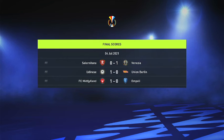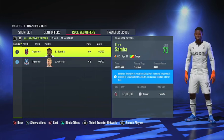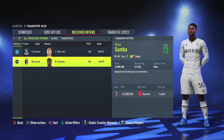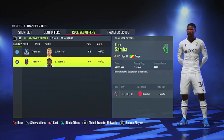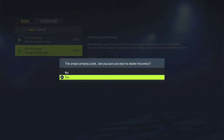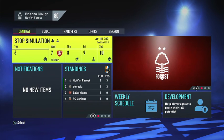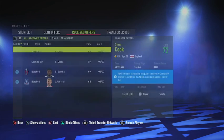We are getting a transfer offer for Whirl, which is definitely a guy I am not interested in selling. Same with Samba — both these transfer offers are gonna get blocked. I'm gonna go ahead and sim this game against Salernitana, which hopefully will lead to another win.